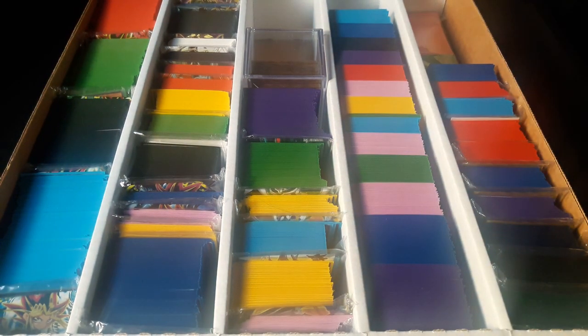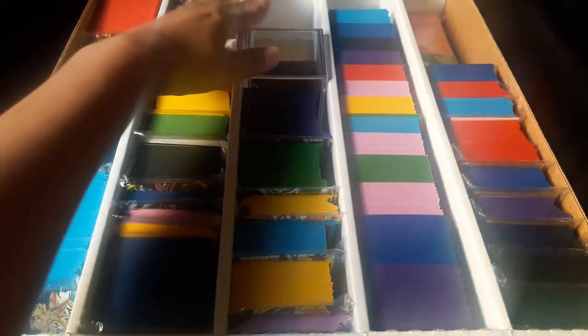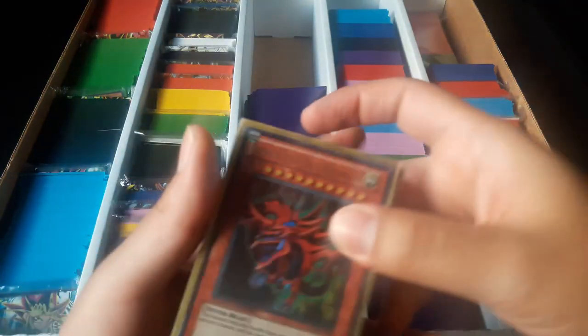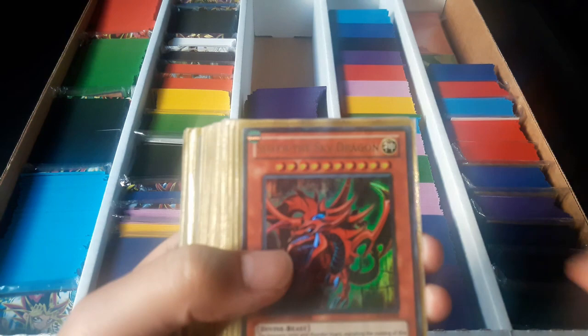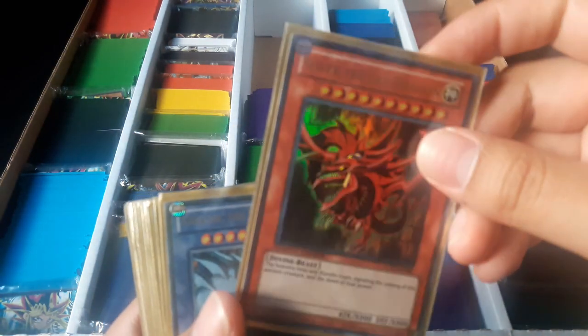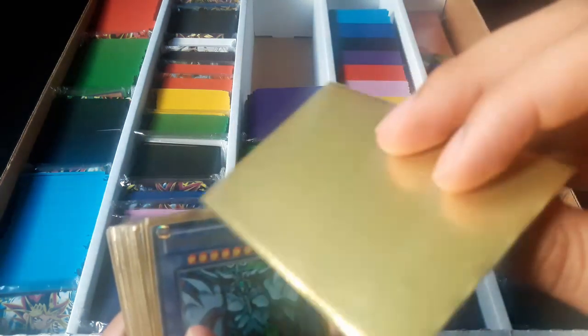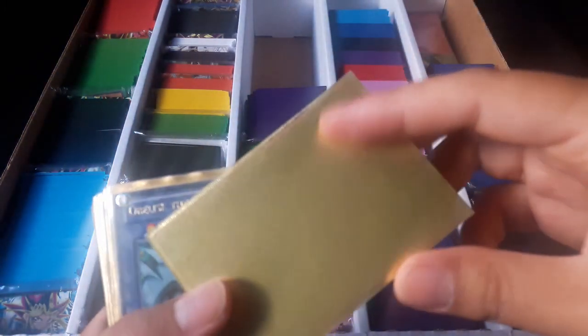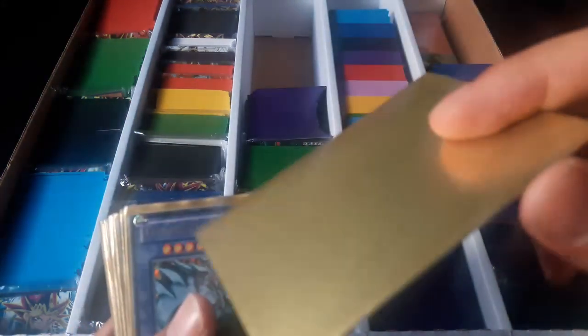I haven't put the Extreme Force or the Circuit Break or the Dark Saviors sorted here yet. I'm still working on that. I do want to show you the promo cards that I got. These are not all the promos that I have — I do have others, but I wanted to get more sleeves for these. I'm having a hard time finding any. So if anybody knows where to buy some, like a site or whatever, it's an Ultra Pro card sleeve, and it's like gold. I know there is an Ultra Pro gold sleeve, but it's a different gold than this gold that I have in here.